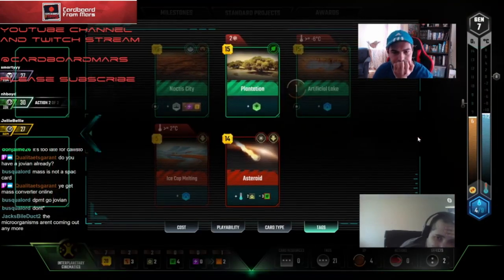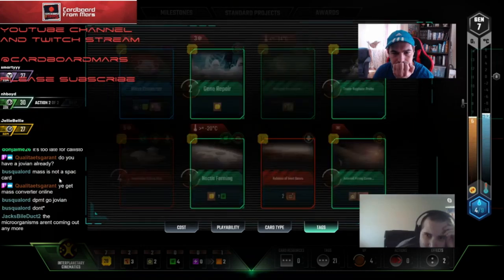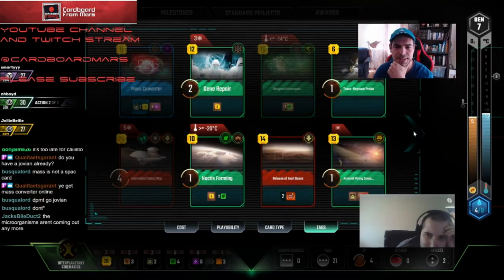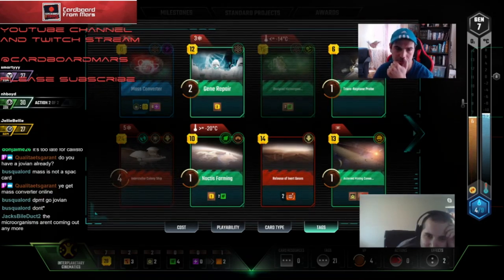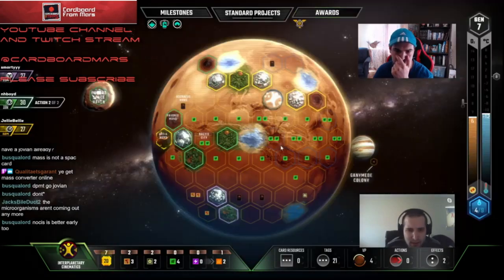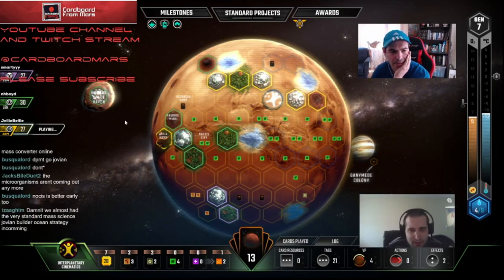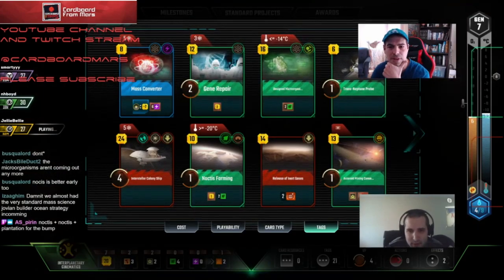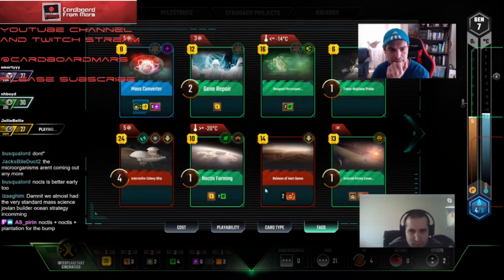We have to do it now because Mayor is... Yellow could do things. The cheapest route would be Gene Repair. I think we definitely want to play Gene Repair. Gene Repair and Transneptune — this is free with Titanium, which would get us to five. This is going to cost us 12. I think we'll have enough because... yeah, we can get Mass Converter online. That's not a problem. So I'm going to take Scientist then — just get that out of the way.